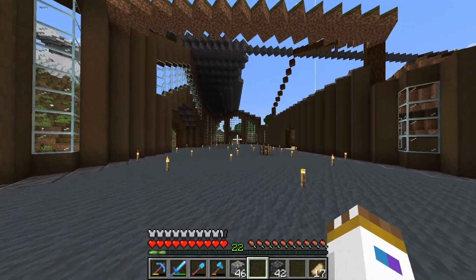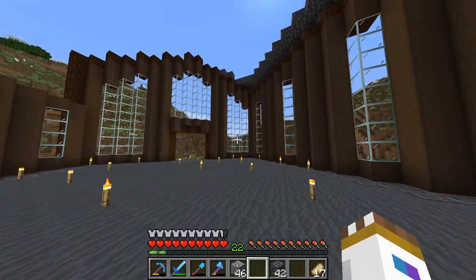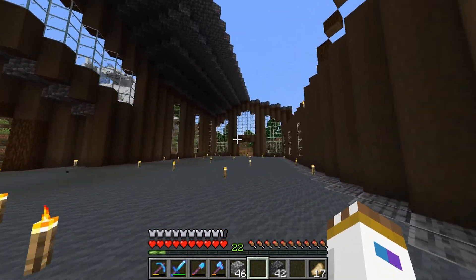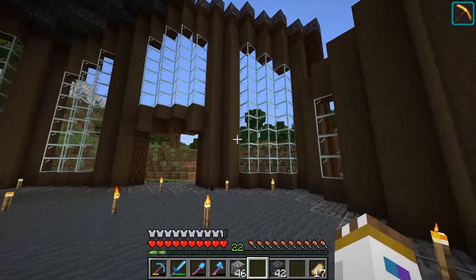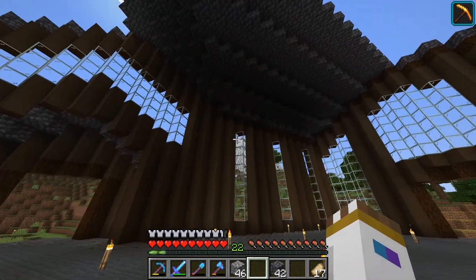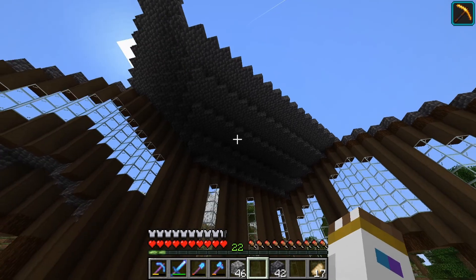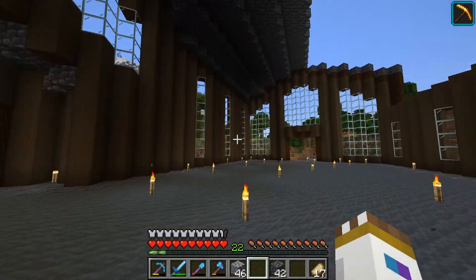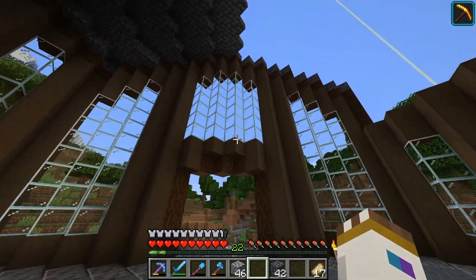I think clear glass is probably the best option for now because it lets the most light in — actually tinted glass lets no light in at all, so that's definitely out. I want natural light to come into the building, not just chandeliers. Speaking of which, the roof is pretty much halfway done on this side. The lighting is pretty dark in here as you can see — without the torches and windows this place would be pitch black because there are so many dark colors.